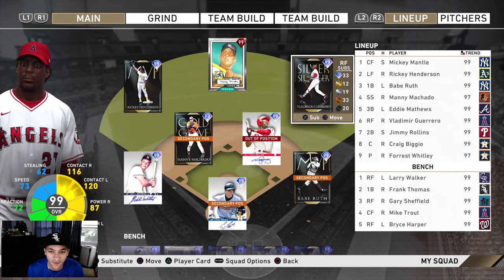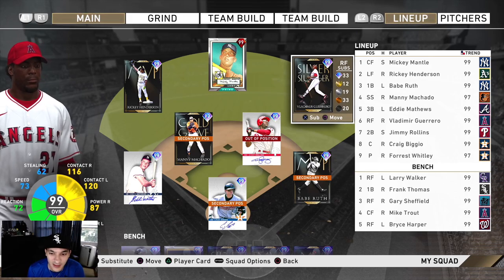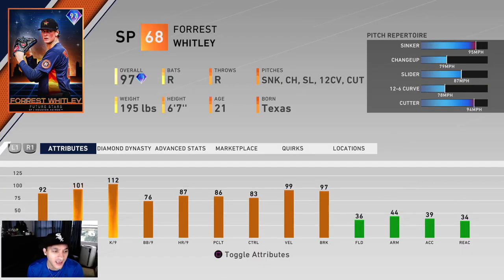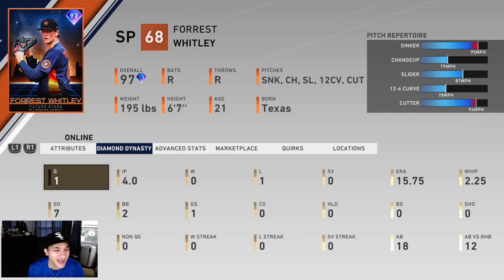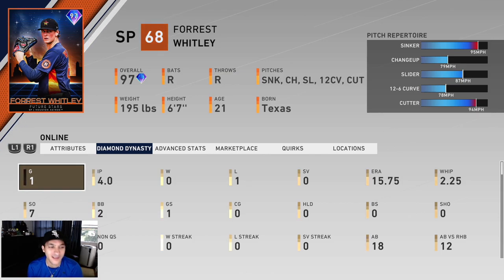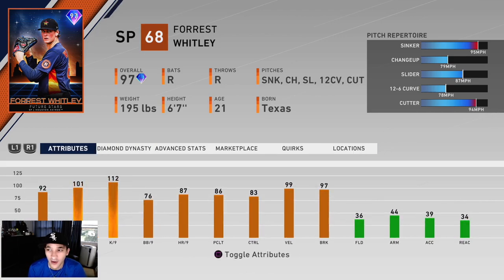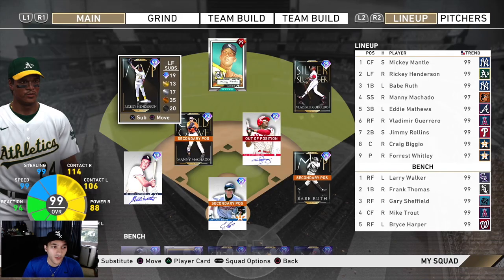We got so many outfield options, it's tough to keep all these guys, and we're still trying to debut some others. As far as pitching goes, Forrest Whiteley had the strikeouts but we just hung some pitches — definitely a dud performance. We probably won't use him for a while but we'll go back to him at some point. We'll have another debut next video, probably a pitcher and that Larry Doby card that just came out. Stay tuned. If you're new, subscribe and drop a like — thanks for watching.